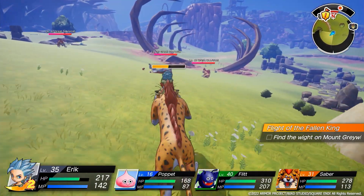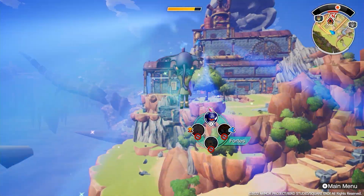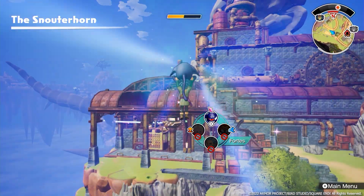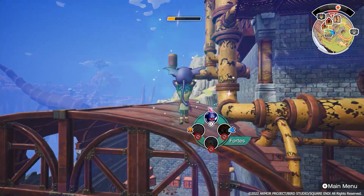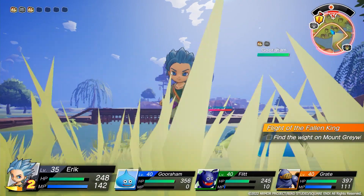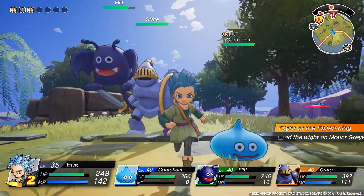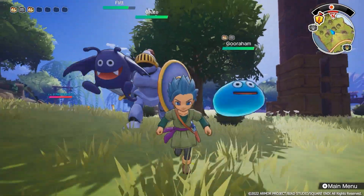At the point where I was playing, I could not switch between Eric and Mia — it did it for me automatically. But I got into these ruins, had one of them stand on a switch to open a door, and the other one went through. So maybe later on you'll be switching between them on the fly — puzzles maybe. A lot of this game has party members that are monsters. Right away you get a pink slime, kind of a cutie slime.